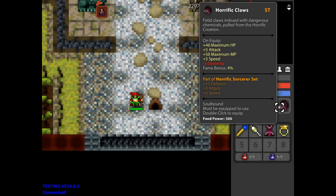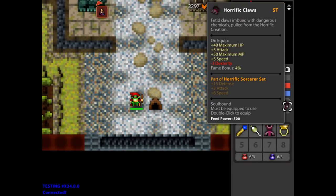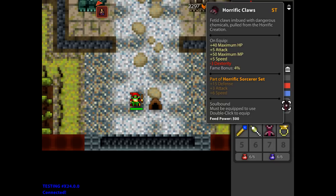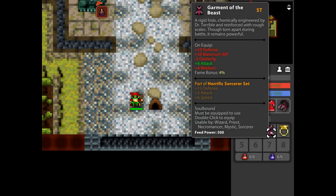Let's take a look at the ring — it's the Horrific Claws. It gives 40 HP, five attack, 50 MP, five speed, and minus three dexterity. That's kind of meh, but I like the ring because it gives HP, MP, attack, and speed. You get plus nine speed with the whole set.